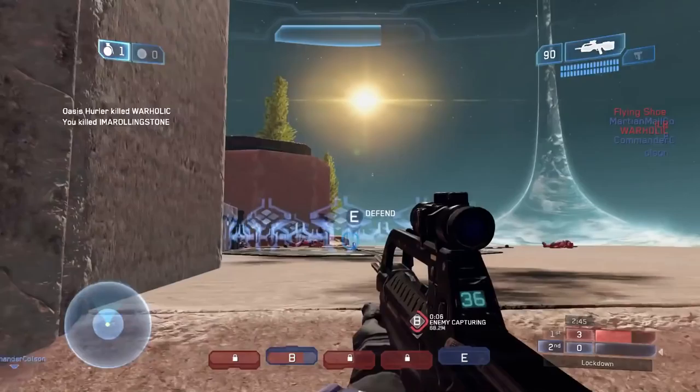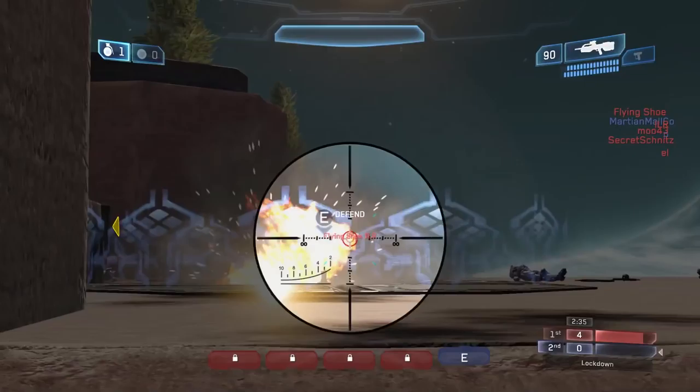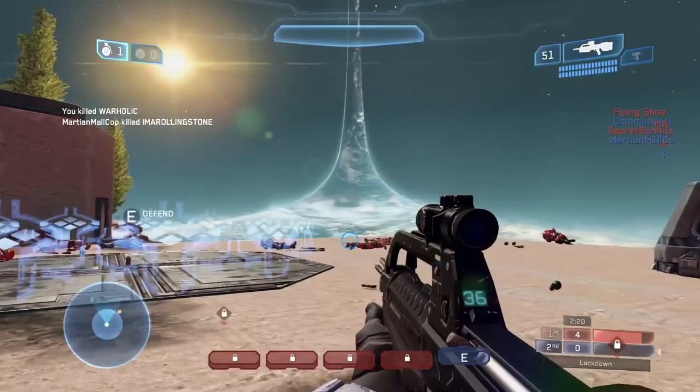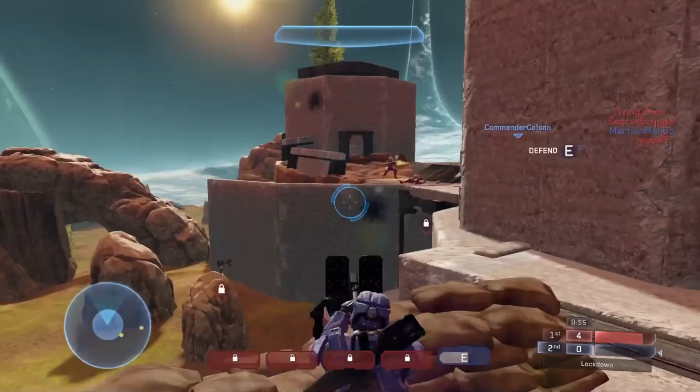Attackers must keep in mind that the more territories they capture, the fewer the defenders have to protect, meaning that resistance at the remaining objectives will become fiercer. To combat this, effective offensive teams will focus their efforts on the most difficult territories to capture early on and will leave the easier ones for last. Fort Hank is a map which presents teams with a lot of options and forces them to be creative in how they combine them to formulate strategies. Communication is key and teams must be flexible and responsive in order to seize control when their opponents leave an opening.